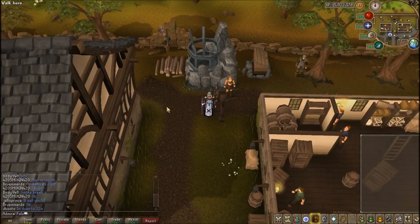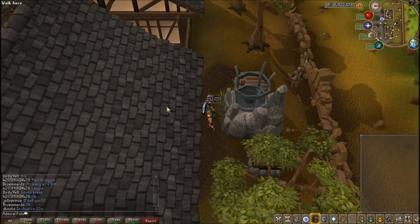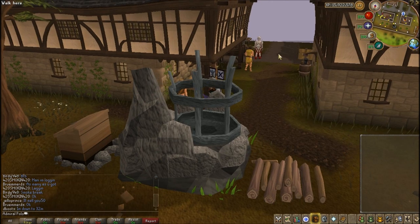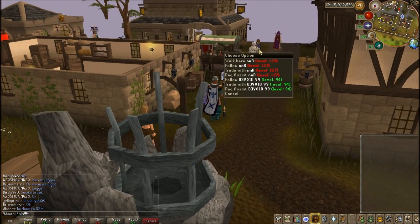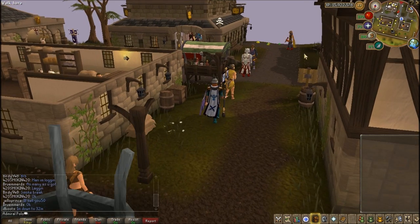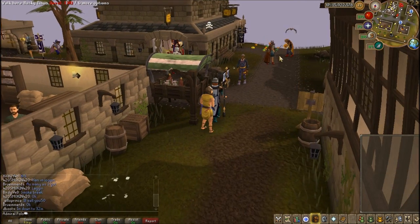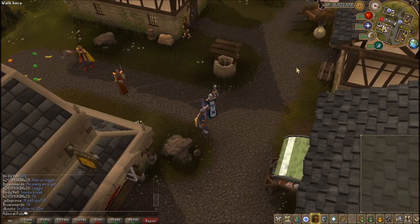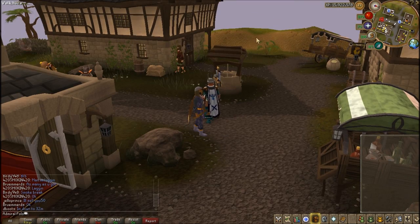The update stops right here — it does not extend into the wilderness, which I wasn't too happy about. I wanted to see some updates for the wilderness. I don't like this weird fog black stuff that they've added. The update also stops at this ditch — it does not extend over into the monastery.